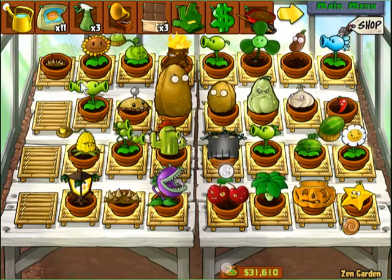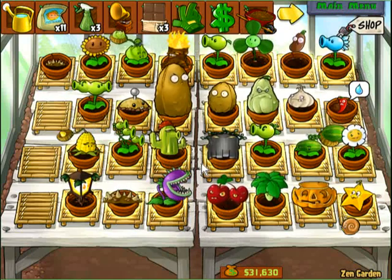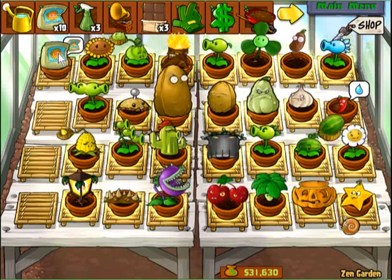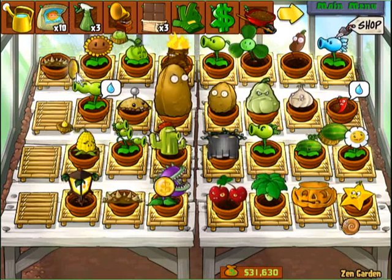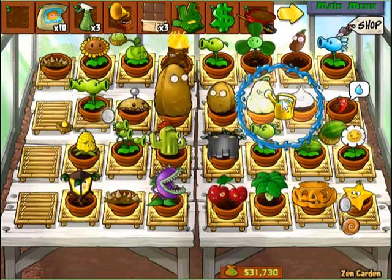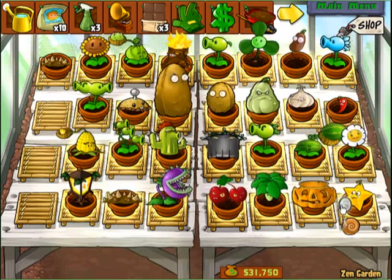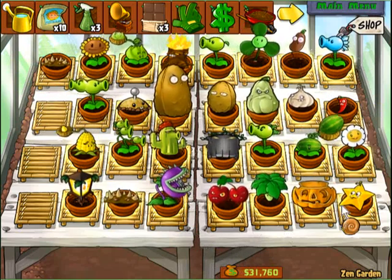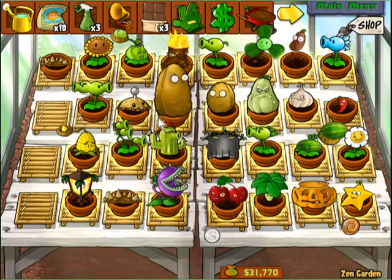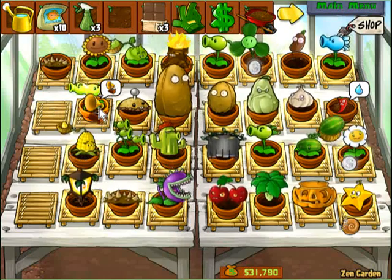My favorite levels to collect plants are the roof levels and also the pool level. For some reason, they seem to give out more plants. Unless you want mushrooms — if you want mushrooms, then it's night. Don't do fog, because sometimes the fog counts as a pool, and you'll get water plants when you want a mushroom plant. So that can be kind of irritating.